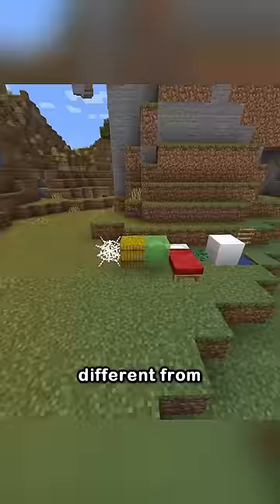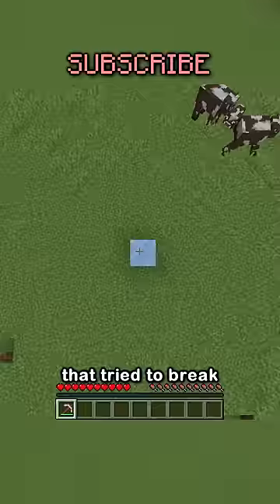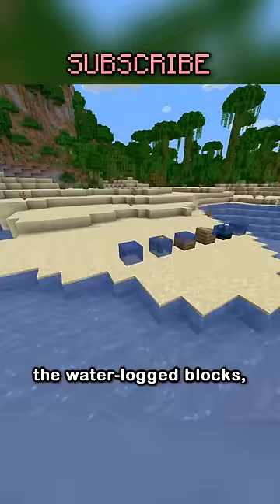I just found a new MLG different from all the rest. You might remember my attempted ice MLG from a few months ago that tried to break ice mid-air to release water, but I couldn't do it before dying. Well, there's more blocks that release water — the waterlogged blocks.